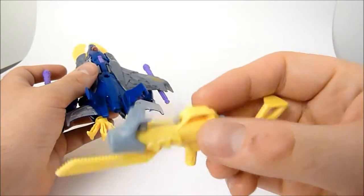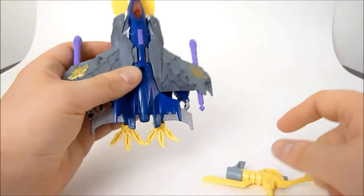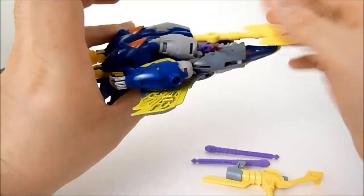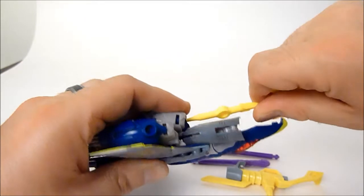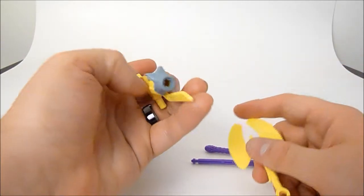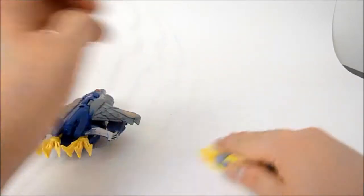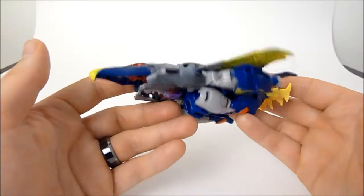He gets this big yellow gun thing — looks kind of like a Nerf gun. He gets some missiles. And he gets this big other yellow thing that is really, at least on mine, a pain in the butt to attach in any way, shape, or form. I'll show you that in just a minute, but let's take a look at his jet mode.